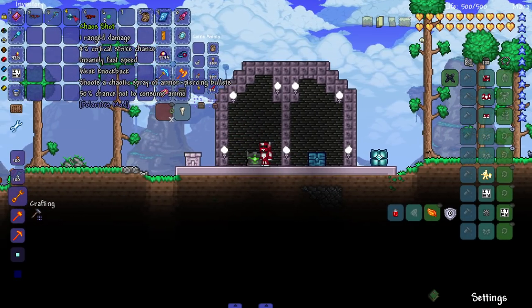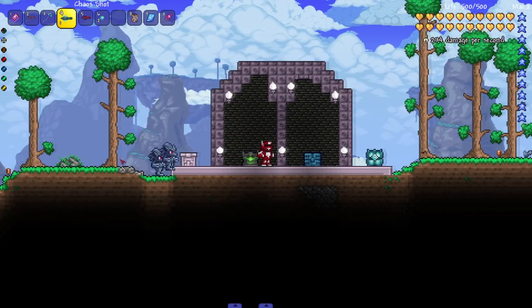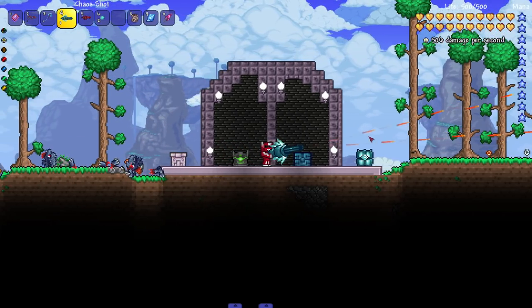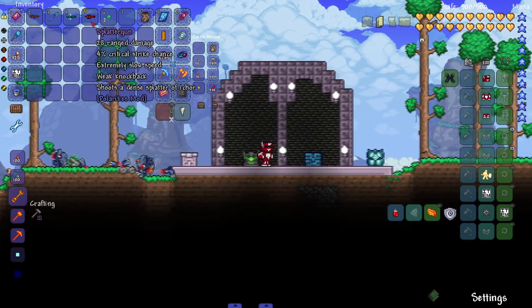Next up — Chaos Shot: shoots a chaotic spray of armor-piercing bullets. Let's see it in action and let this gun rip on them. Satisfying noise — Terraria ASMR, satisfying noise. Cool animation, very nice.